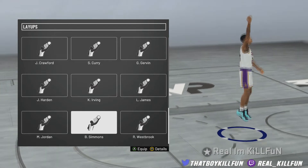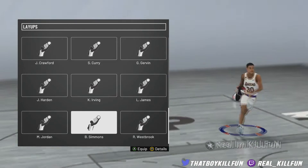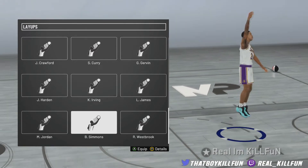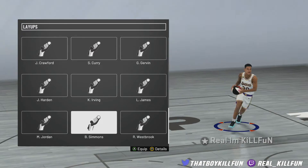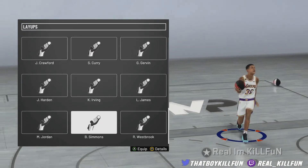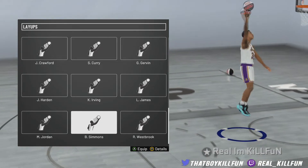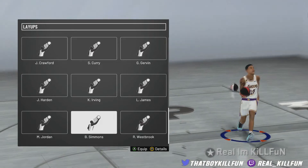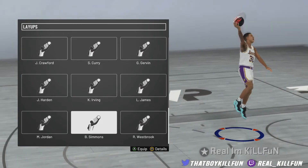Ben Simmons has a cool little layup package — I wouldn't necessarily recommend it, but it's cool. His hop step is actually pretty good, not bad at all. His euro step is actually not bad. His spin layup could use some work — it is pretty slow — but overall it's probably like a six or seven out of ten.